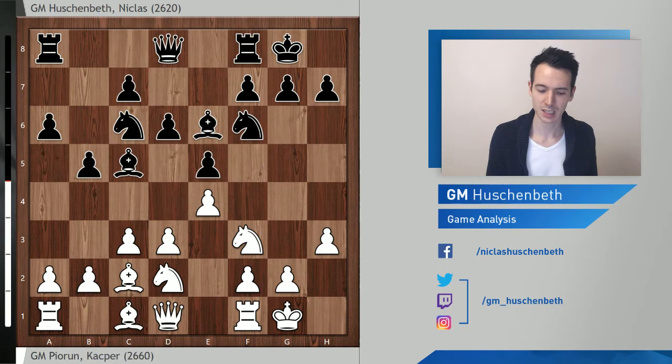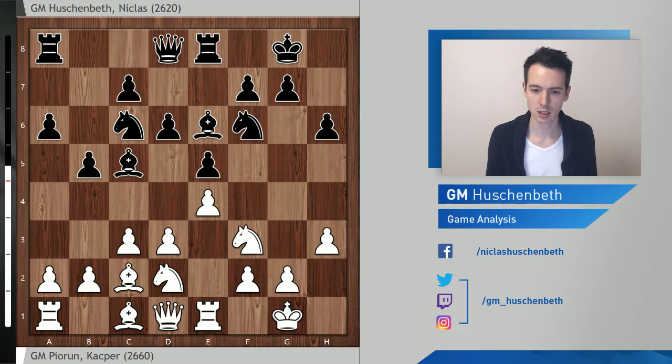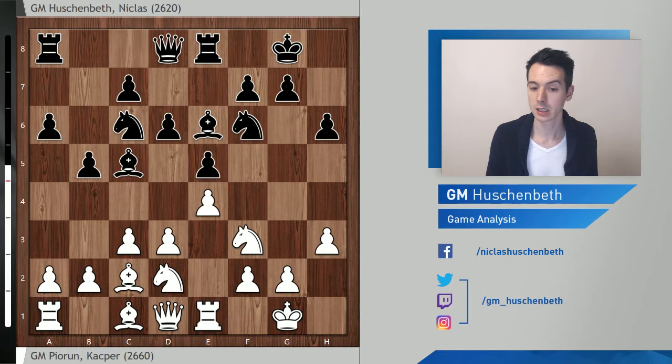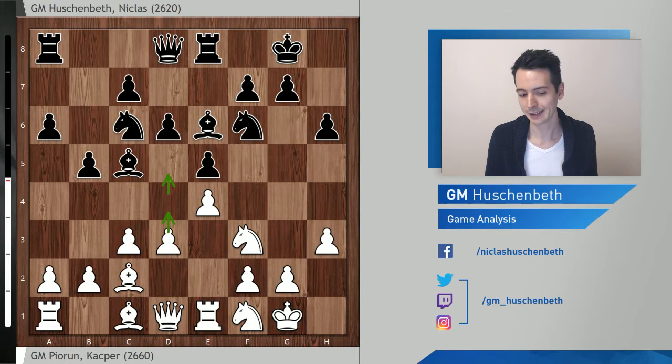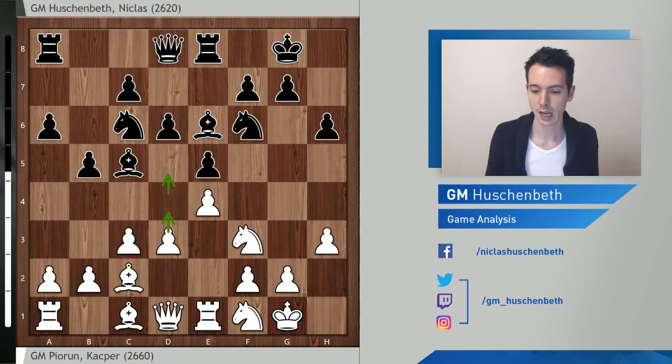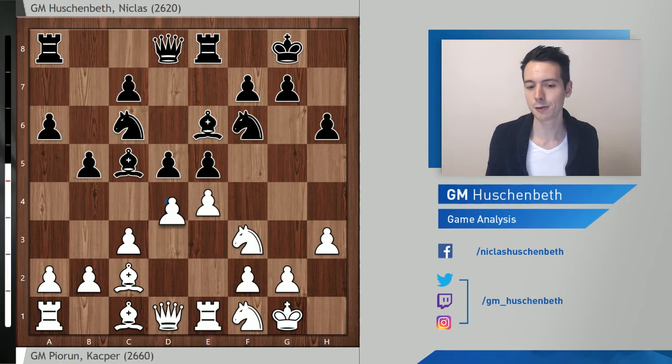I couldn't resist setting that little trap, but of course my opponent noticed and played h3. Then h6, rook e1, rook e8. Maybe rook e8 is an inaccuracy — I should have played bishop b6 first, and after knight f1 gone d5. That would transpose to what we see in the game. After rook e1, rook e8, knight f1, white is threatening d4, and I think white should be better after bishop b6, d4 — it's often the question in these Ruy Lopez positions: who gets to play d4 or d5 first.